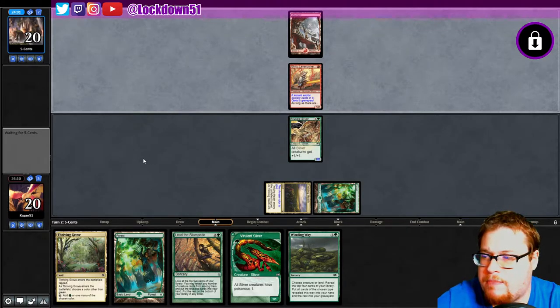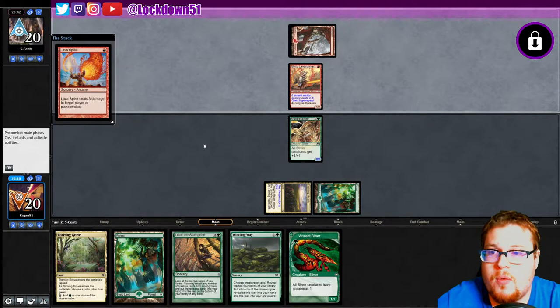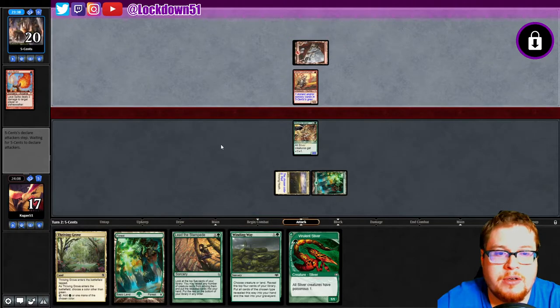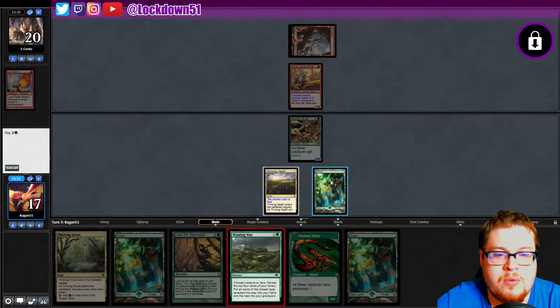I think the smarter play would have been Thriving Grove first turn calling red — that way we could just play a Vivulence and then play Thriving Heath tapped calling green and not have to worry about these tap lands anymore while we wait. But you gotta live with the decision you made. We get three to the face, we can still block the Lava Runner. Another Forest — it's not great. Let's just go Winding Way here and then see what we want to play.